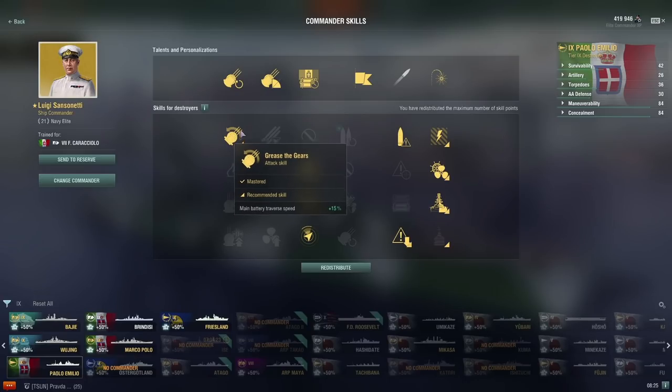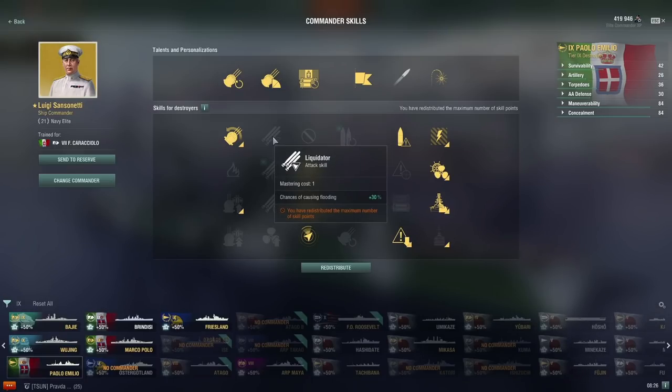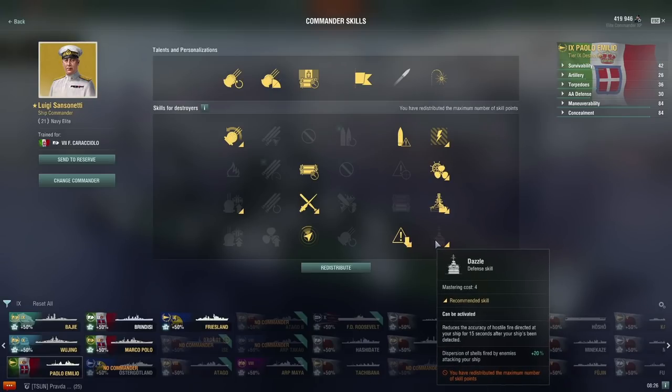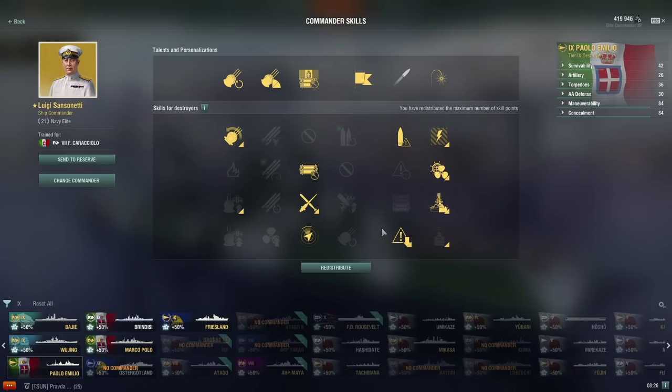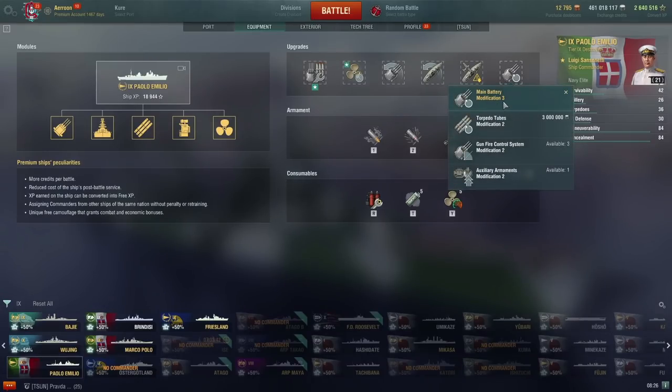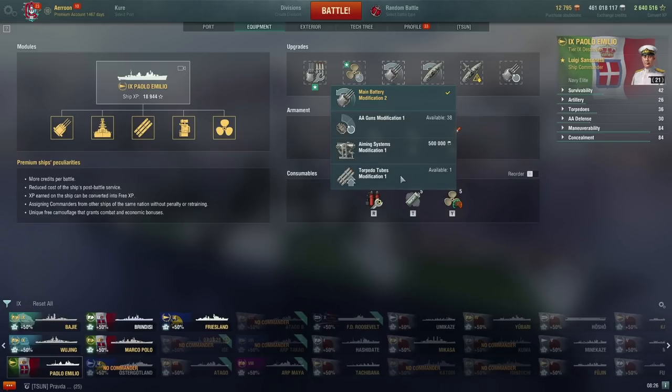Then Adrenaline Rush, Grease the Gears, and the consumables enhancement. I've since changed the build — I dropped Grease the Gears and Adrenaline Rush, and I took the skill that boosts maximum speed, right next to RPF — because you can go almost over 60 knots with speed boost, though you never quite hit that since you're turning. For upgrades: reload, concealment, rudder shift — although you could go propulsion, I prefer rudder shift because I have a speed boost. Then turret traverse, especially without Greased Gears.